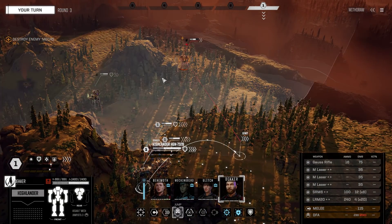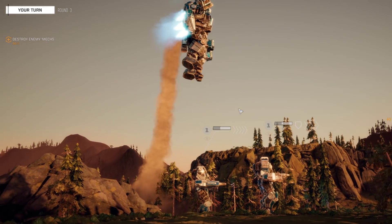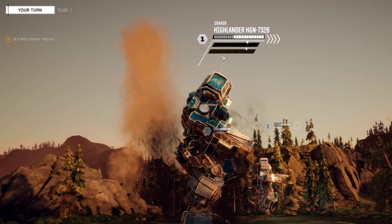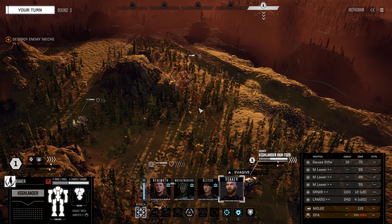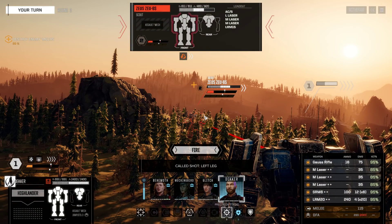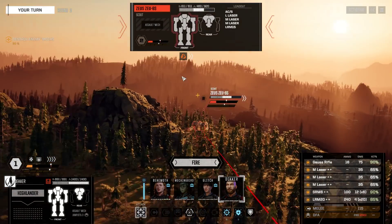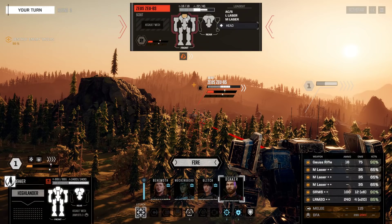We have a few options. The first option is to shoot its legs out. If we shoot both legs out on the mech, we get two pieces of salvage. If we shoot the center and core it, then we only get one piece of salvage. If we somehow blow out the cockpit or incapacitate the pilot, we get all three pieces of salvage.